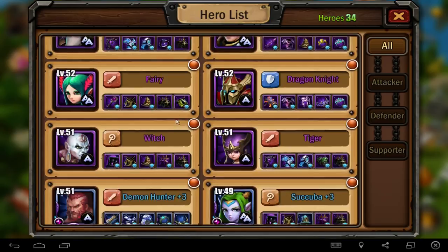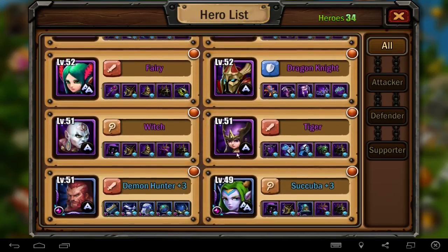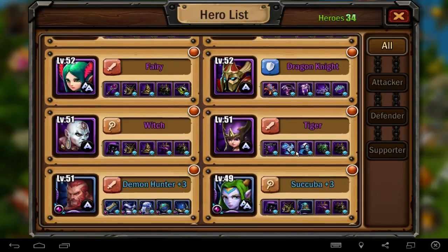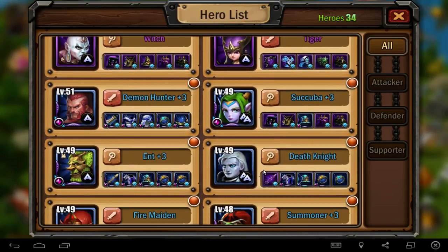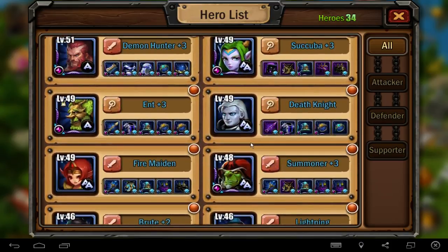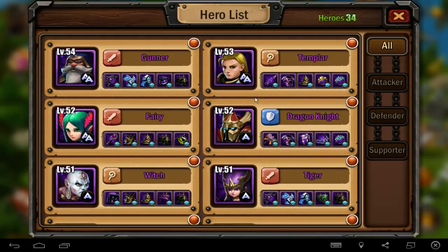I made a new formation. I am fighting with Gunner and the Templar, Dragon Clyde, Tiger, and Scuba. These are all three or four, five heroes - it will change of course if I get my dragon a little bit stronger. He is not really strong, but I want to show you these heroes. You can start with Templar. Dragon Knight is very useful if you get a purple Dragon Clyde.